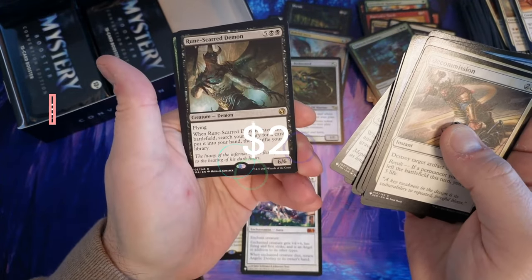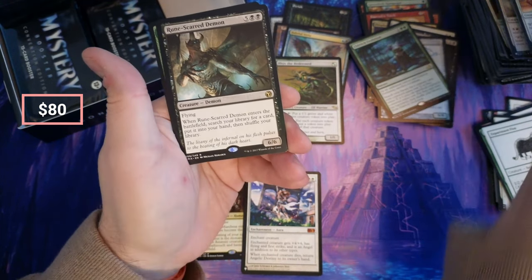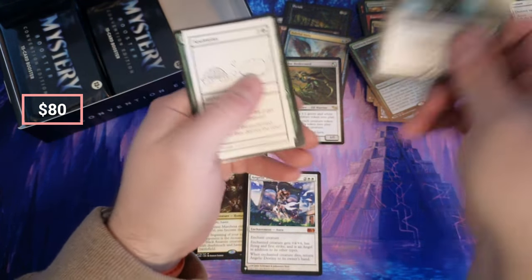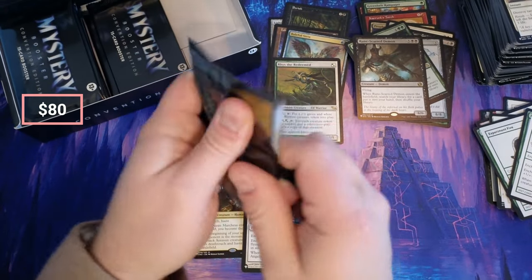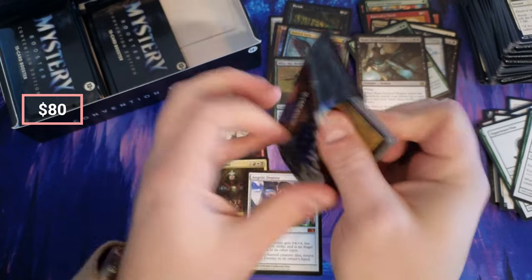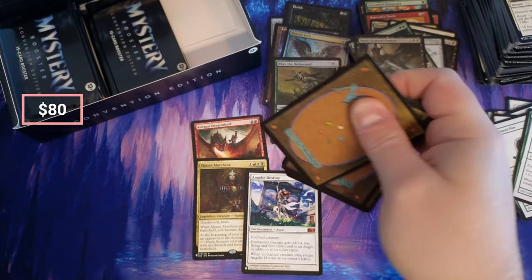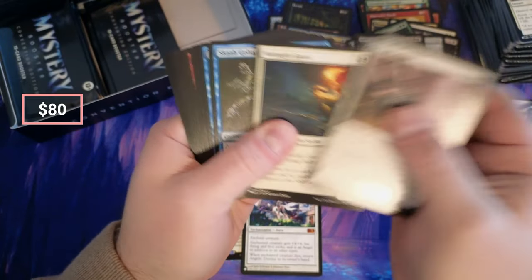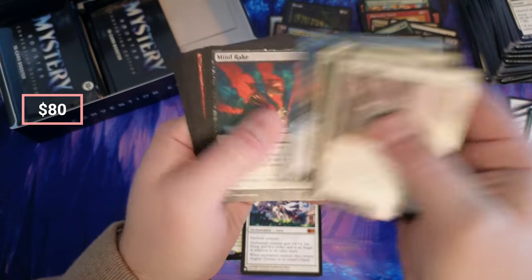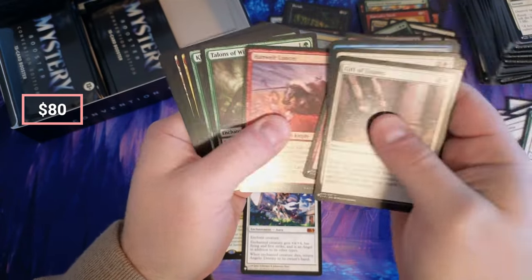Riverboa and a Rune-Scarred Demon, okay. I feel like I actually pulled this back in the day — I think I still have it somewhere. Gift of Estates, okay. Some of these are like fifty, sixty-cent cards, you know — they're not true bulk.